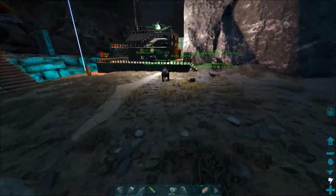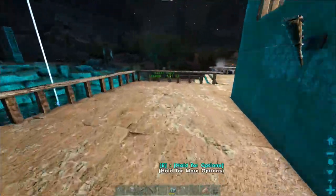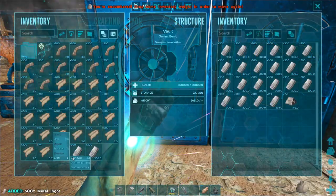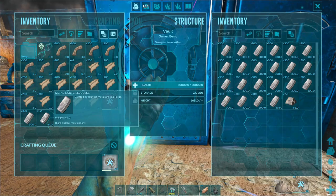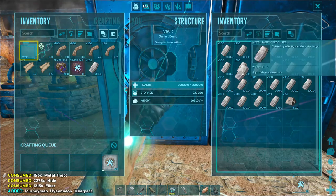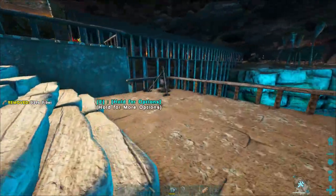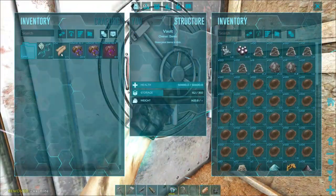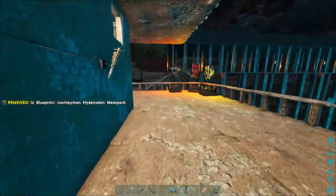That feeding trough is already empty of meat again. I'll probably just make the saddles right here at the vault since we need a little bit more than a stack. Two of those — probably only needed one, but might as well put saddles on both of them just in case something happens. Get rid of that, throw the rest in here. I was hoping to have a little more hide than that, but those things use a lot. We'll leave the blueprint in here as well.